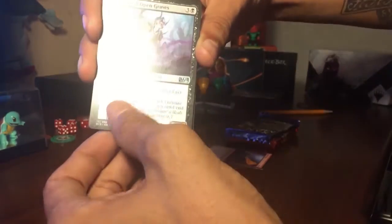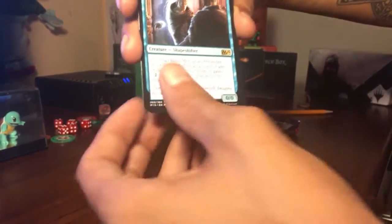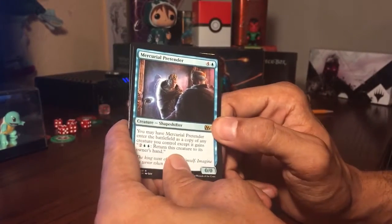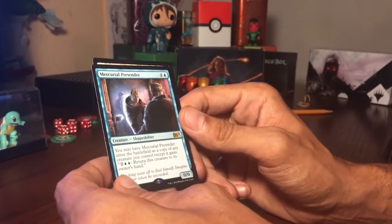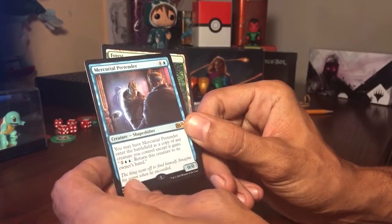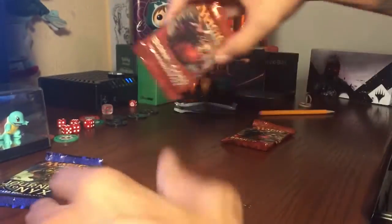There's our uncommon — Sultai Crypt, Paragon of Open Graves, something with light — and here's our rare. It's a creature, Shapeshifter — basically a five-drop for zero/zero. You may have this enter the battlefield as a copy of any creature. It's kind of like Clone in a way. Not bad, but it's kind of expensive. I don't think I'd invest much in it.